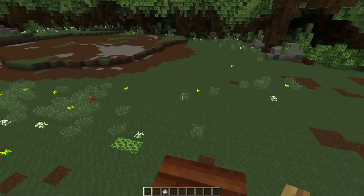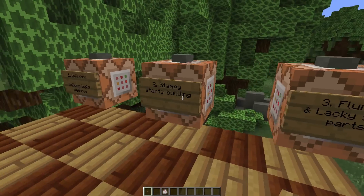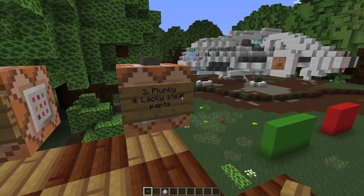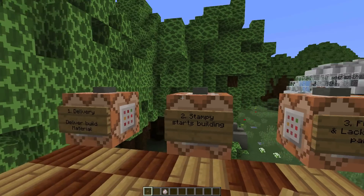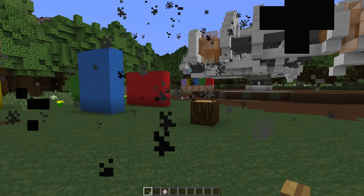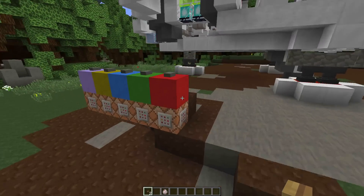This is what the clearing looks like before Keen and Stampy actually buy the parts. The delivery arrives — that's all of the parts and there's the giant book. Then Stampy starts building; he's about halfway through when Keen comes back from his break of having his mushroom tea. Then Flunky and Lackey steal the parts. You can activate this in two ways: you can hit this button which will make them steal the parts, or you can sneak up behind here and press this button, which will make the parts go away.